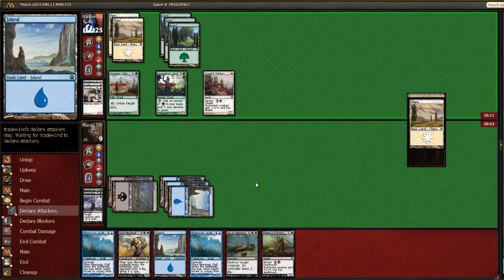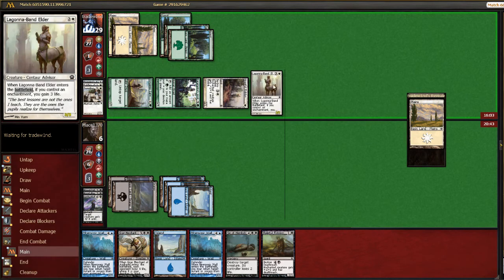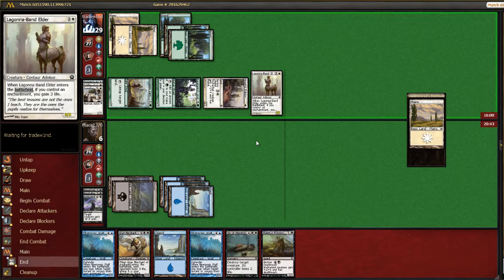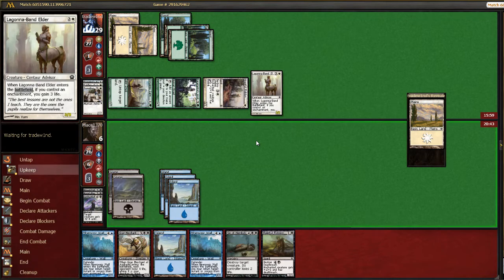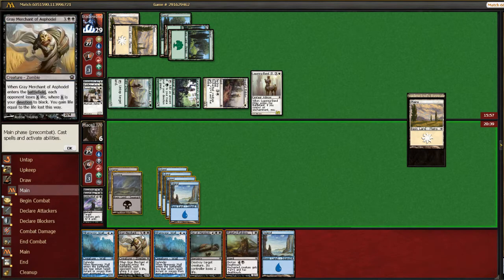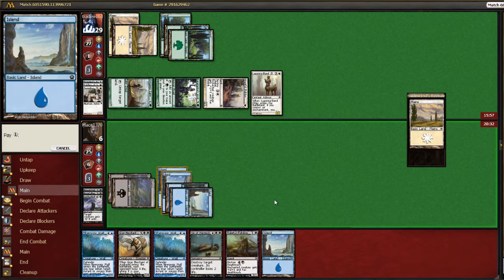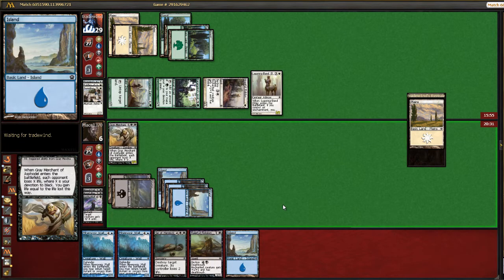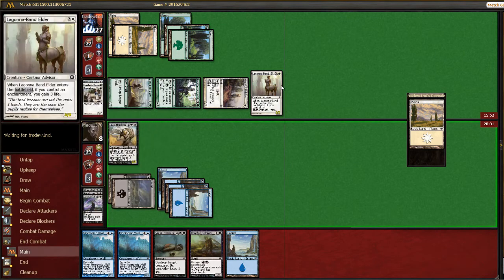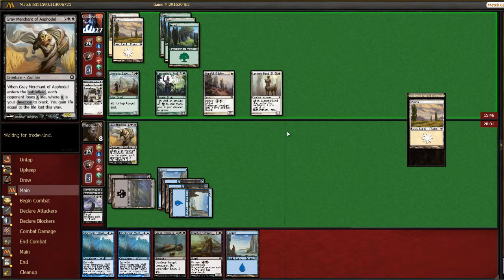I'm just going to hit for three here, which is probably good for me if he doesn't have anything else. I think we just need to play this guy to gain some life back — not much, but every little bit helps. Most importantly, this guy's a blocker; he can eat any of his attackers, so hopefully this will help get us to stabilizing.